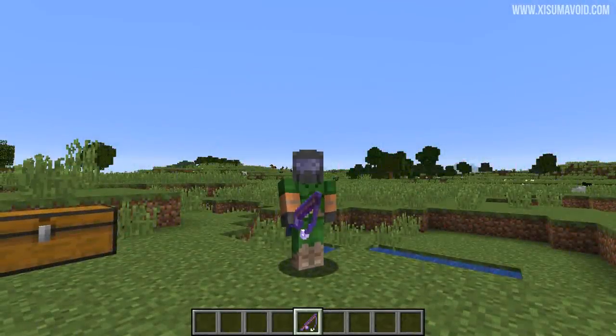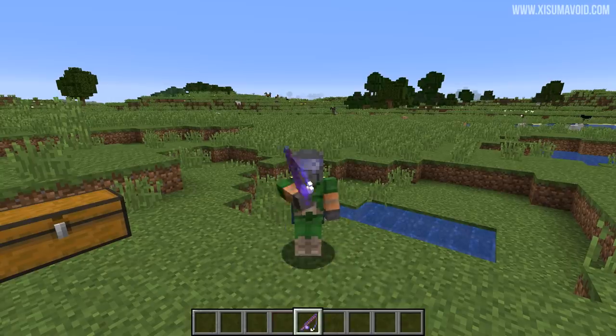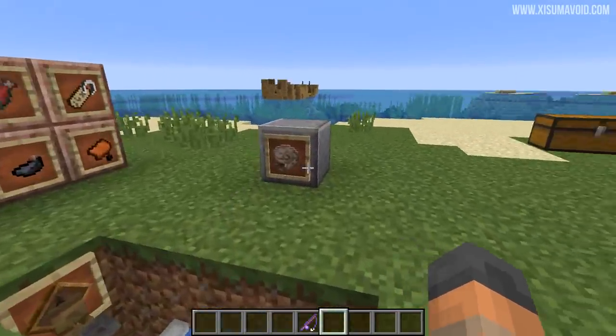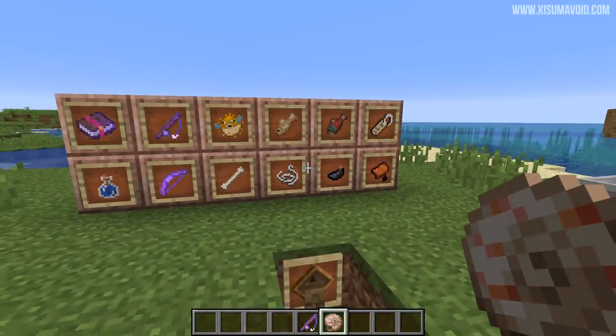Hello everyone and welcome back to another Minecraft tutorial where I will be showing you how to build a fishing farm for Minecraft 1.13. This is an updated design that is compatible with 1.13 and there is new loot available as well. The nautilus shell is available as well as all of these valuable things that we're used to getting from fishing farms.